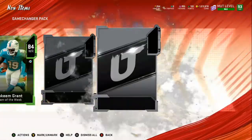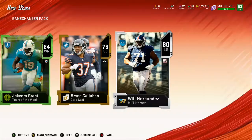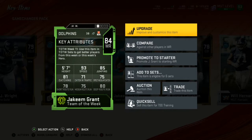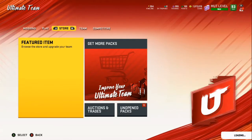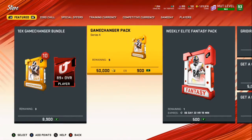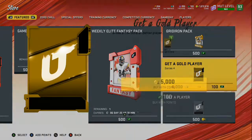We get an 84 right there, this is gonna be 80 overall — we ain't looking for none of that. 84 overall, 93 speed — okay that's a good budget card right there. We got 1 million coins left. We're gonna get a Get-a-Gold real quick and then get right into what y'all came to see.